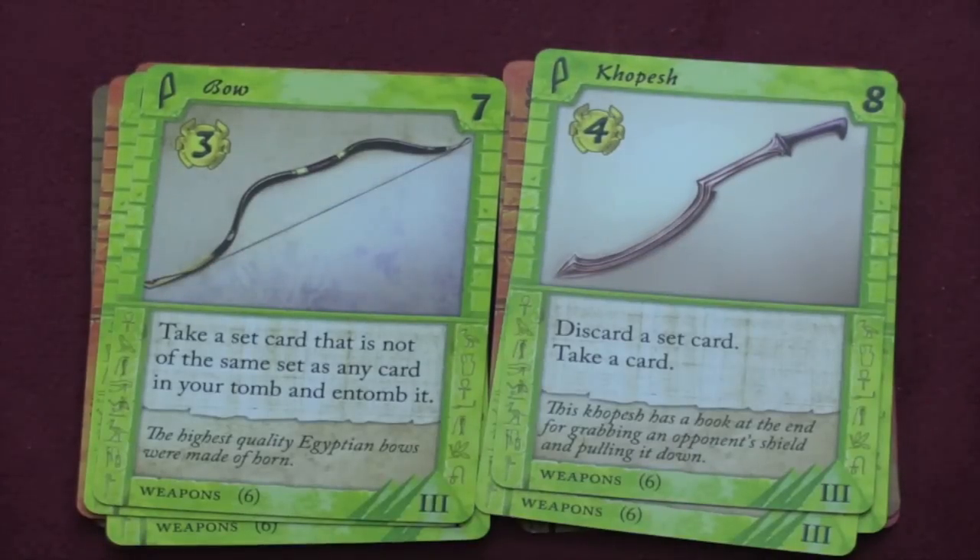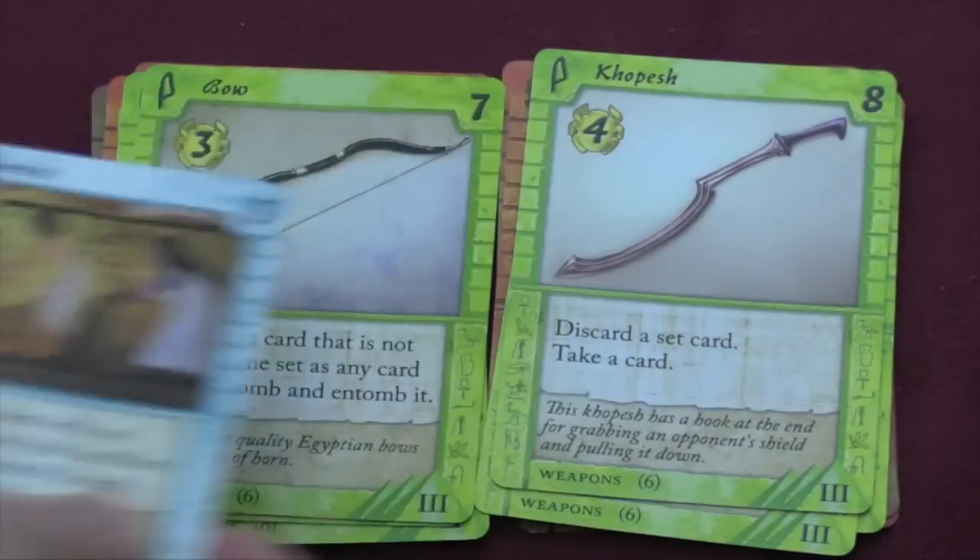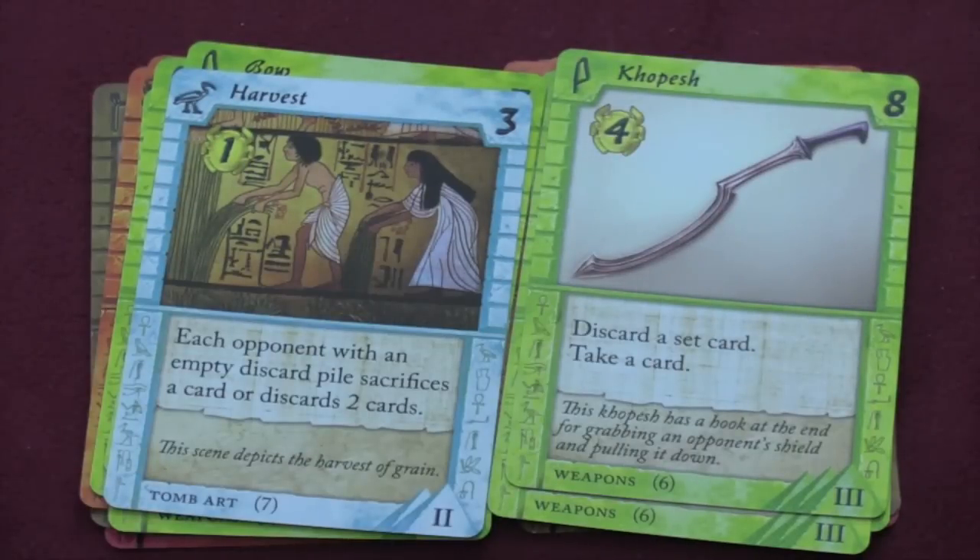And then this one is my favorite — just discard a set card and take a card. Very simple, but it's also four gold. Then we have the tomb art set.